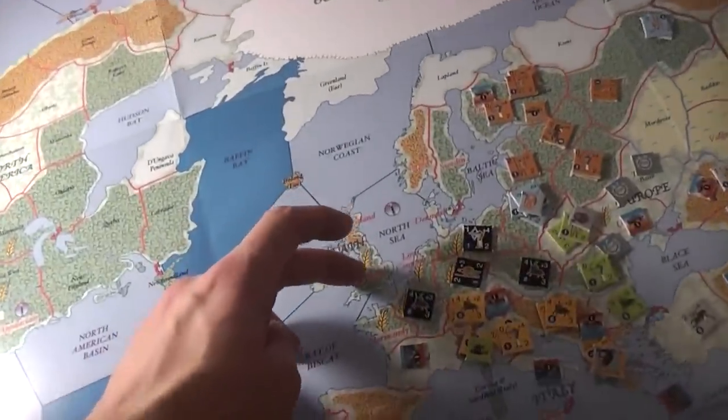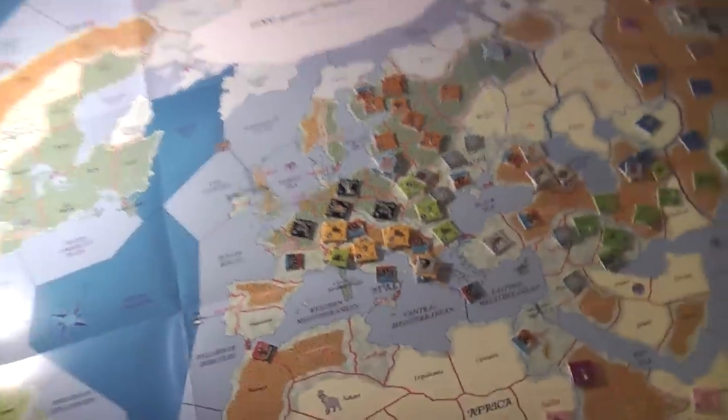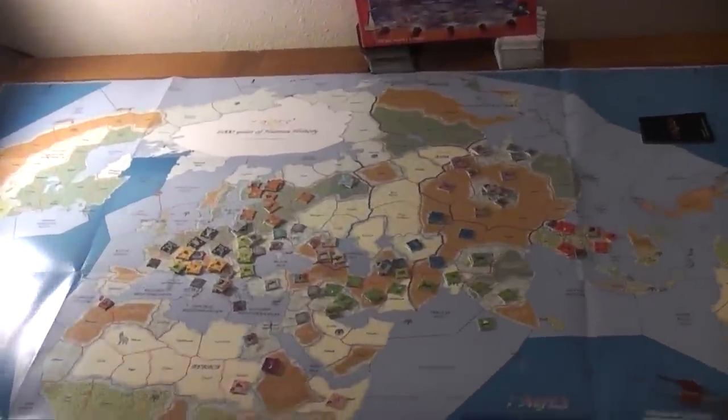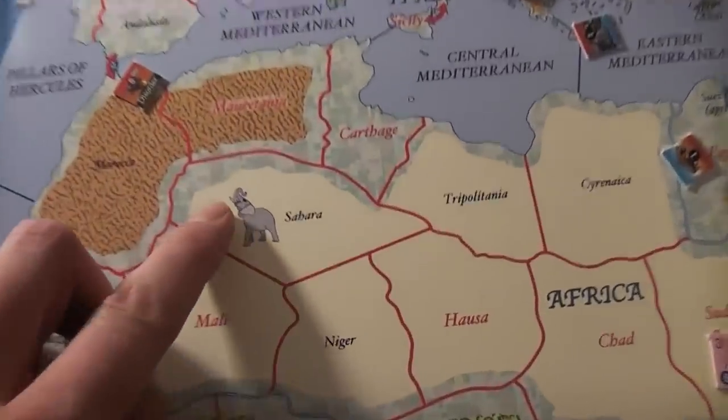There are a few icons on the map as well, primarily these two here — oil and wheat — which are the two resource icons on the map. The only other icon on the map, which I think is very instructive when it comes to understanding this game, is the elephant.